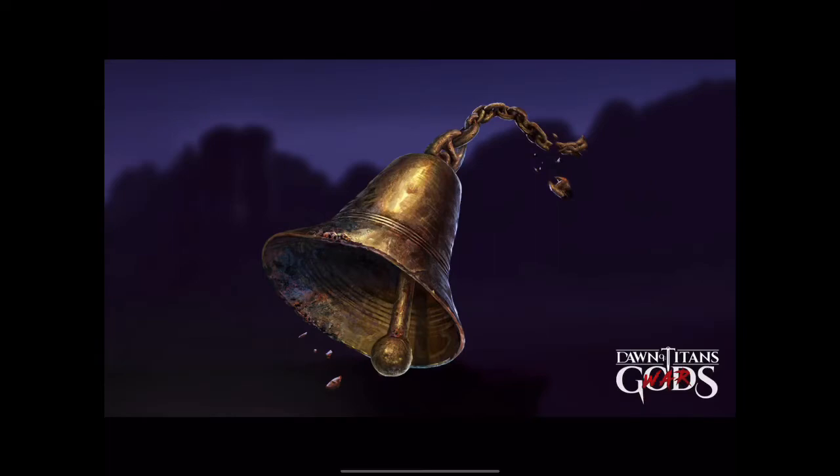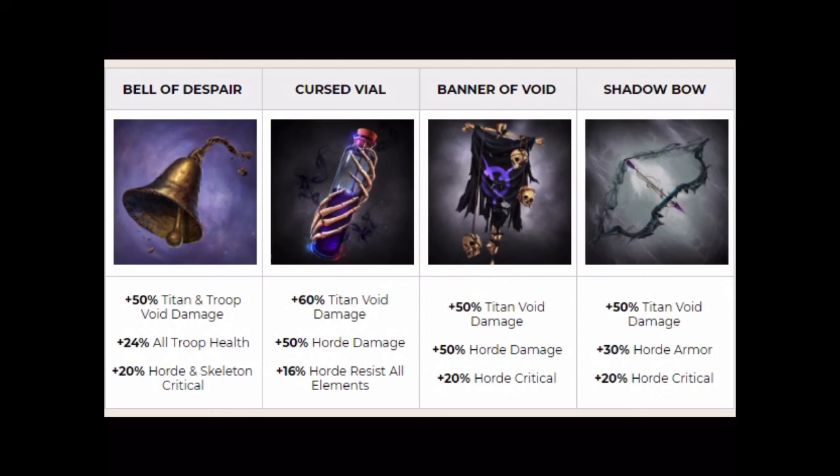Before we get started, let's talk about the event real quickly. We've got ourselves a brand new relic. We've got the Bell of Despair. We'll go into more detail on that in a second. We also got the Cursed Vial, Banner of Void, Shadow Bow, and the one that's not on here is the Ragged Pauldrons with a Void Resist for your Horde.